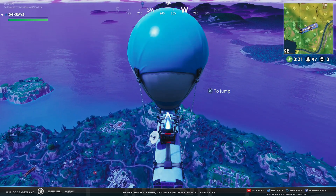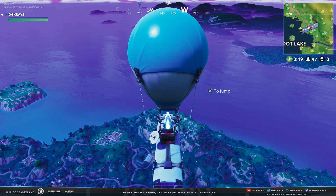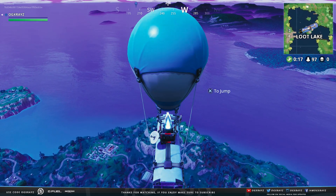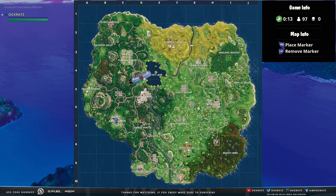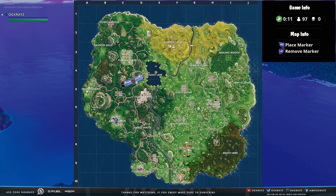Apparently you only need to land on one ice cream truck, but we're going to show you guys every single location. The image is courtesy of my good friend King Dabs — I'm going to go ahead and link him in the description below. Basically, you need to land in front of an ice cream truck, or just go near it — visit it is really what you need to do.